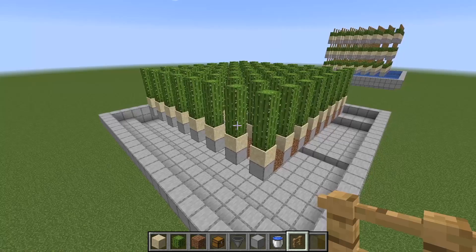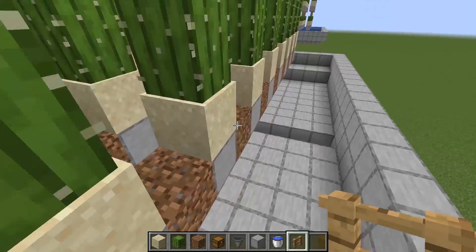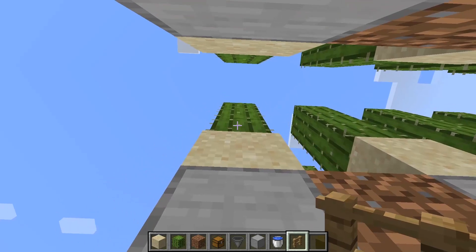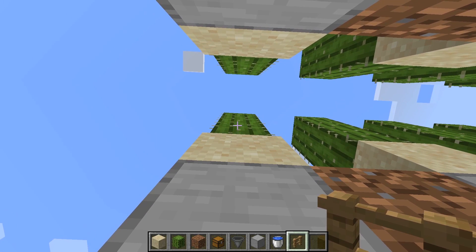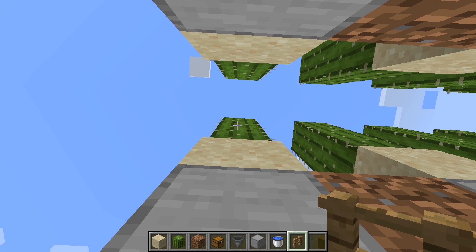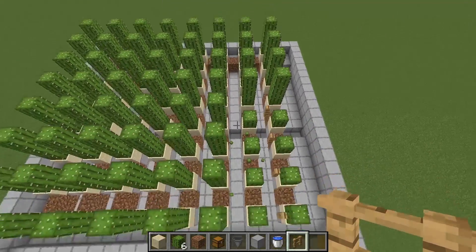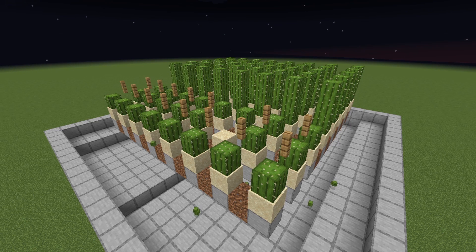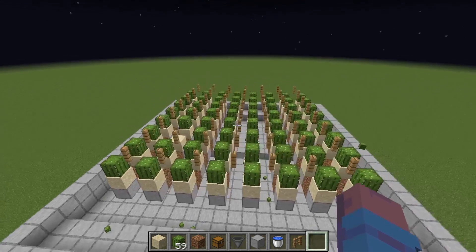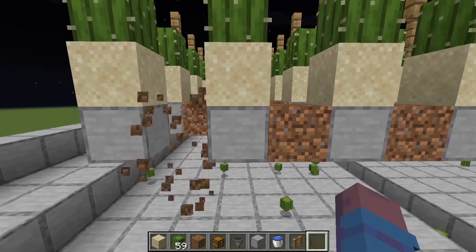Once all your cactus is grown, place down fence gates so that when the cactus grows it will pop off and go into the hoppers below. The best way to do this in survival mode is to go down below, look upwards, point your cursor on the second block of the cactus, and place your fence gate or fence. Do that on every single one, and make sure you do it on every single row. Once you finish placing all your fences, break all of the temporary blocks below.